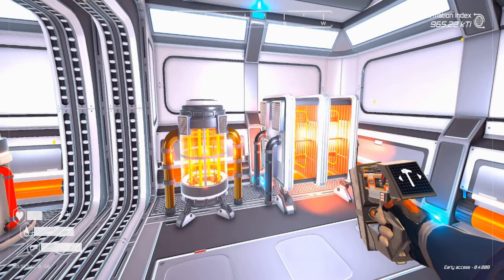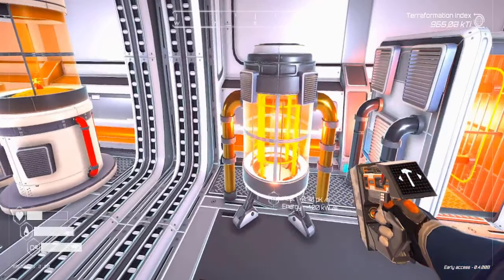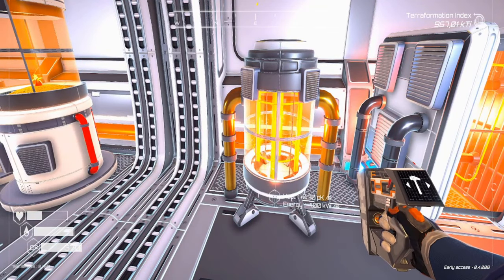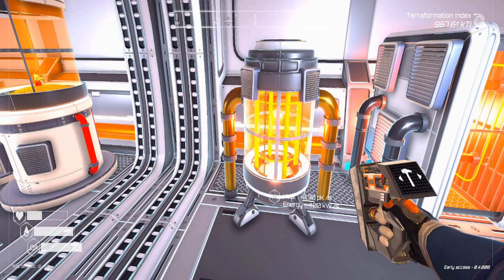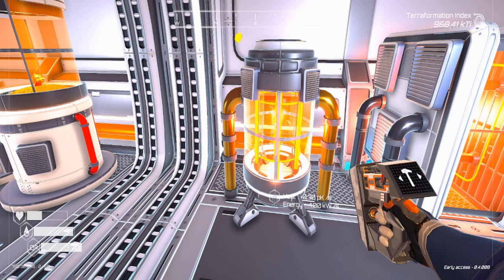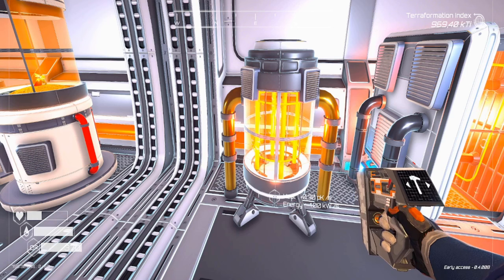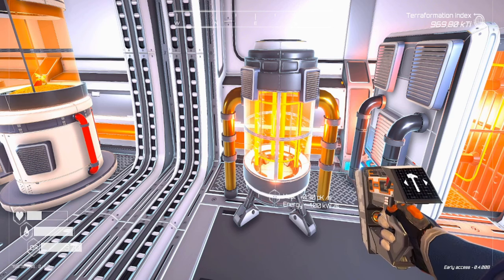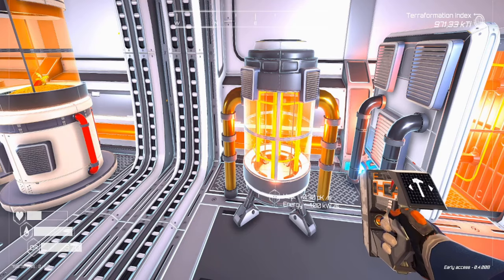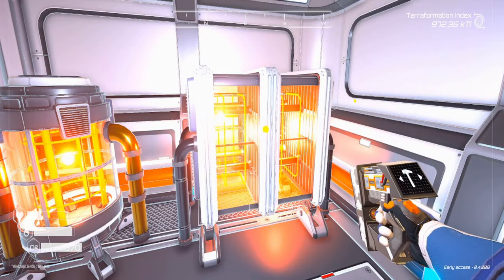Now let's talk about the heaters. The heater tier 1 has no requirements — you just need the construction microchip. It produces 0.3 PK per second of heat and uses one kilowatt per second of energy. It costs one iridium, one iron, and one silicon. The heater tier 2 requires reaching oxygen 1.85 PPT.